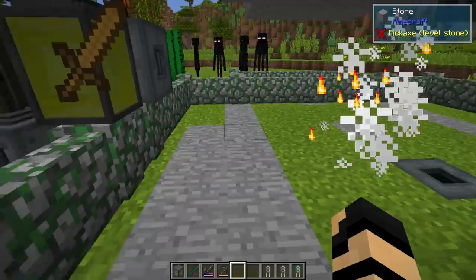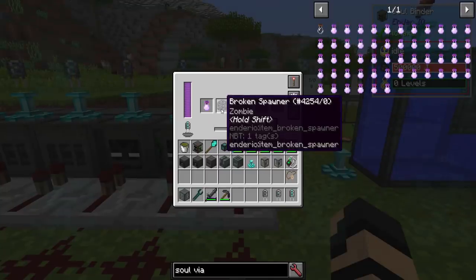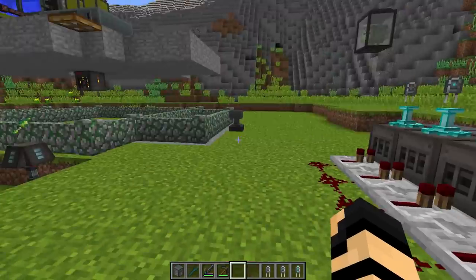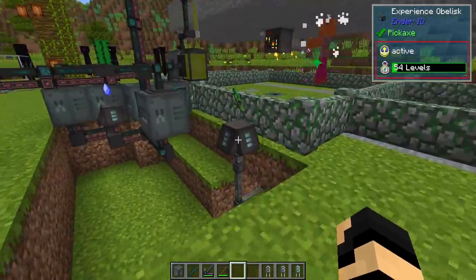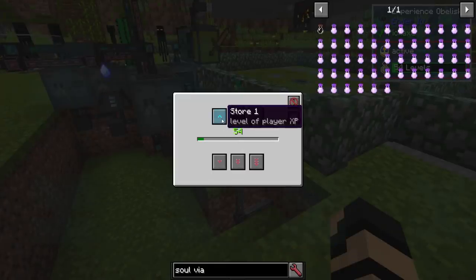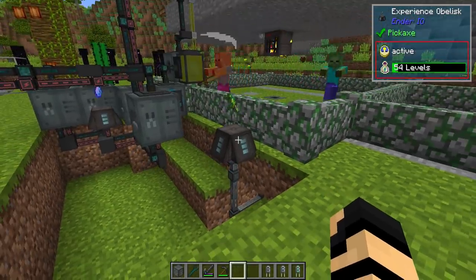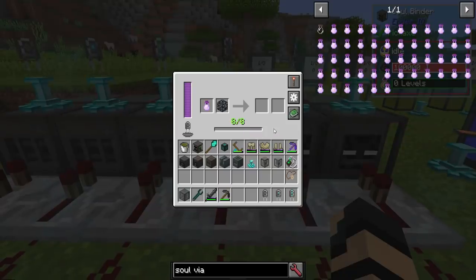If you click on a baby zombie variant, it's going to be the same — baby zombies are basically considered a regular zombie. You put the soul vial of what you'd like spawning plus some kind of broken spawner into the Soulbinder. You will need to donate eight XP levels — you can use your player XP, or you can pump it in from an experience obelisk. An experience obelisk basically stores all your levels or retrieves them at will, very handy in case you have issues with dying.